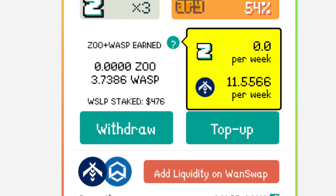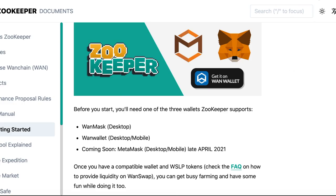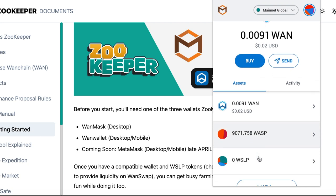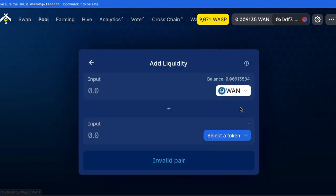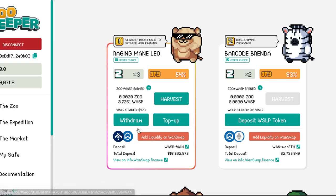To use ZooKeeper you first need to provide liquidity on WanSwap. I'd recommend downloading WansMask — it's a browser wallet — then scoop some WAN coins from Binance or KuCoin and send them to WansMask. The fees are cheap so you won't really notice. Then hop on WanSwap, swap some WAN for WASP, provide liquidity, and finally connect your liquidity to ZooKeeper to start earning ZOO and WASP.